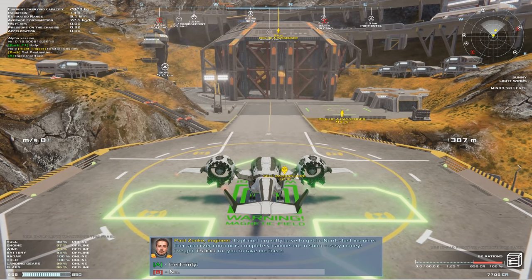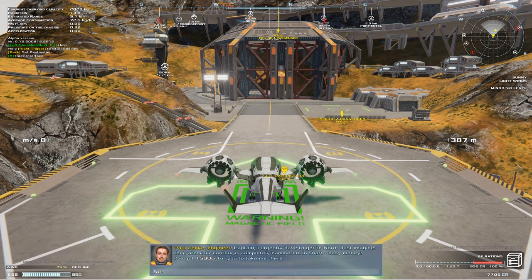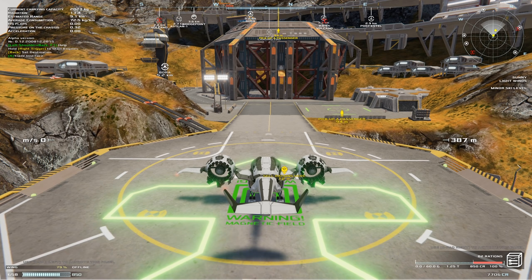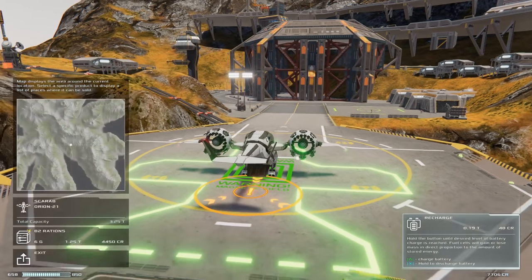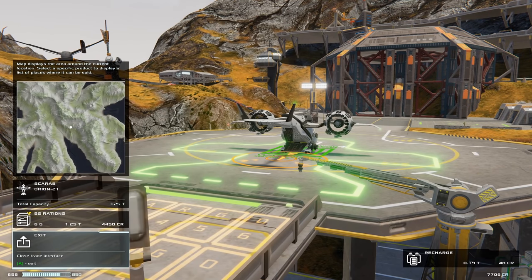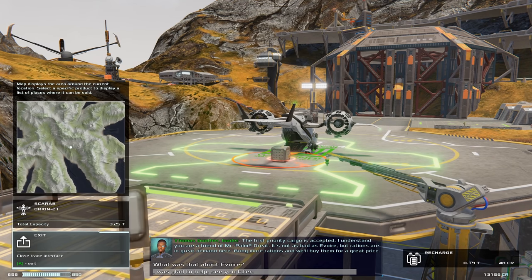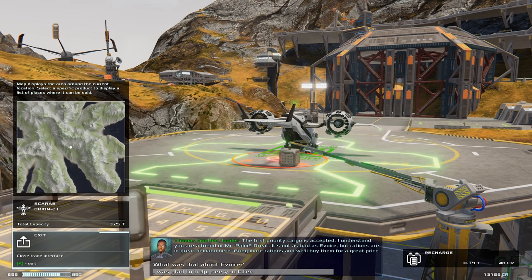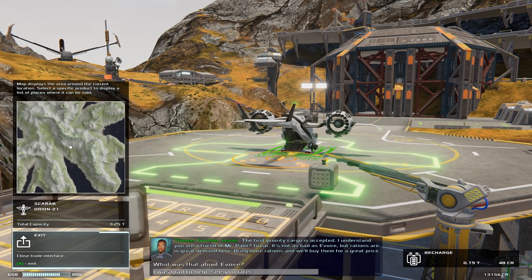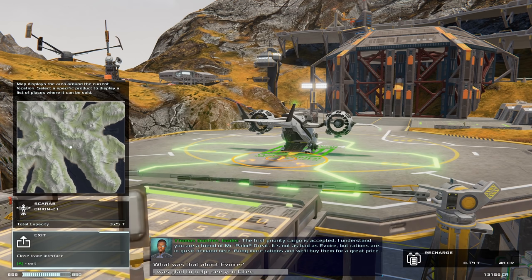We can repair that though. There are some hangars around where we can upgrade and repair and even purchase new ships. Now we've landed here and this guy wants to be transported — this is a passenger. We can see him up ahead. We're going to tell him no for the moment because we want to drop off these rations. Over on the right you can see recharge — that's the battery recharging. The battery capacity is shown on the bottom left of the screen. It gets used up pretty heavily by the VTOL thrusters, so you have to be a little bit careful because you don't want to run out of battery mid-air.